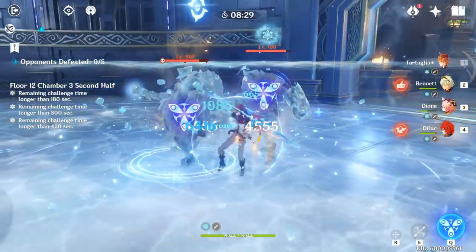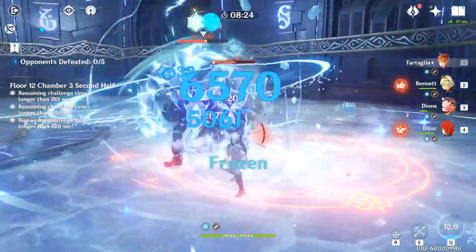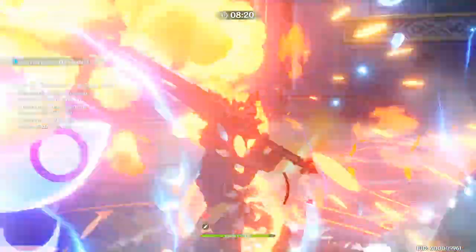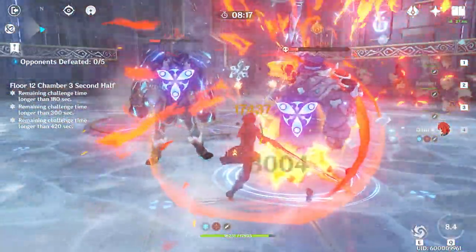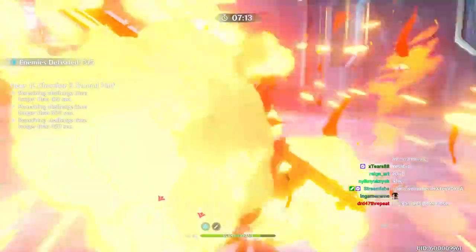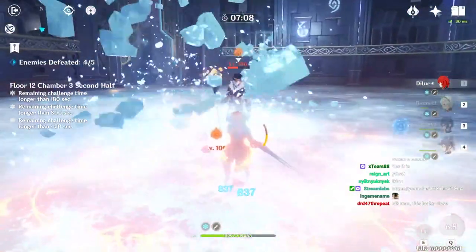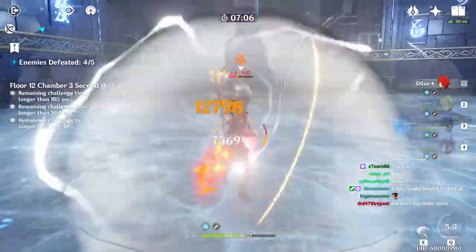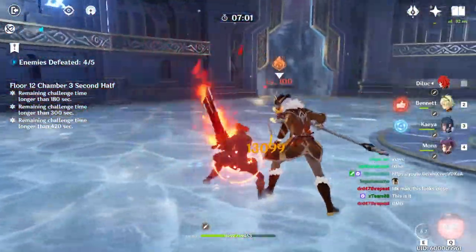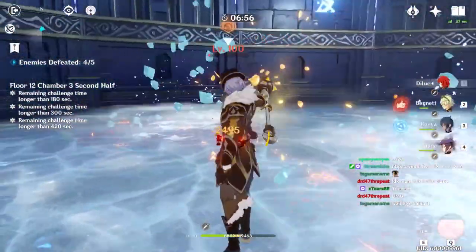Her shield also blocks stagger from incoming icicles, preventing your character from being unable to dodge or attack. This perk is particularly useful if you plan to clear floor 12 with all 9 stars. It's too bad I didn't have Diona back then to help, but fortunately that floor has become a lot easier since I added her to my team.